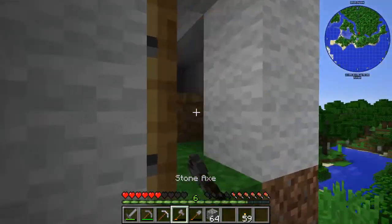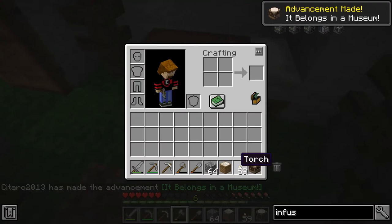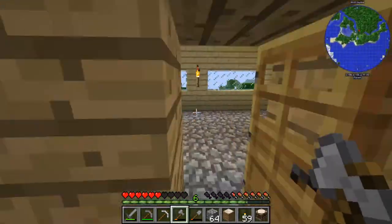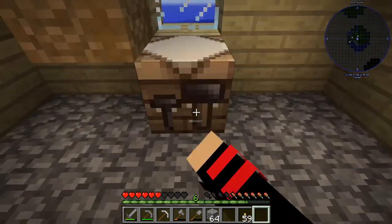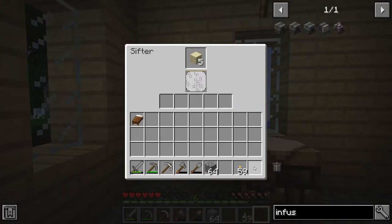So let's go into here and move everything. These two items — the sifter and the archaeology workbench — are basically part of the Fossils and Archaeology mod. If I put that there, and if I get some sand just took off the beach and stick it in here, it will sieve through the sand and it can pick up things like carrots, potatoes, bone meal, sometimes more sand. You can also find fossils that we can use in an analyser to get dinosaur DNA.